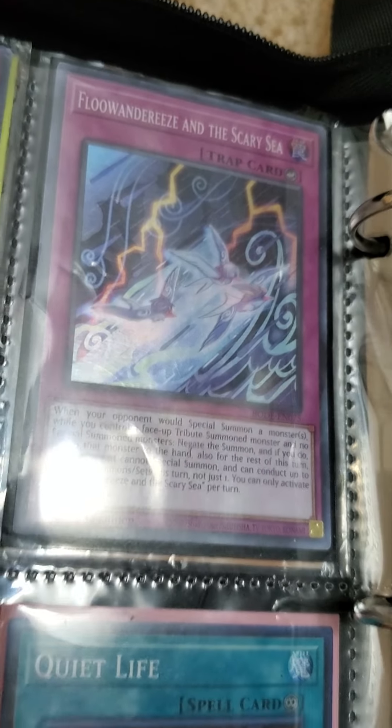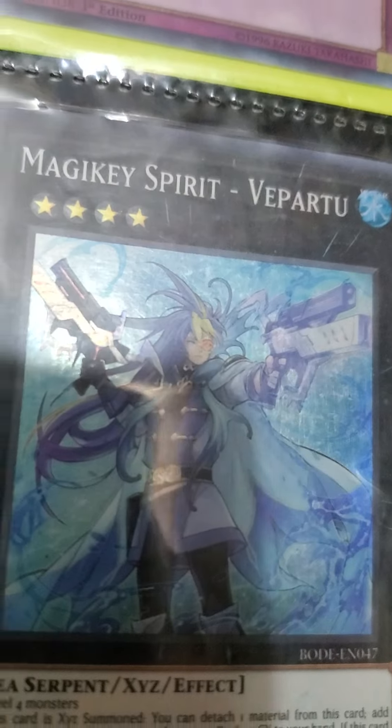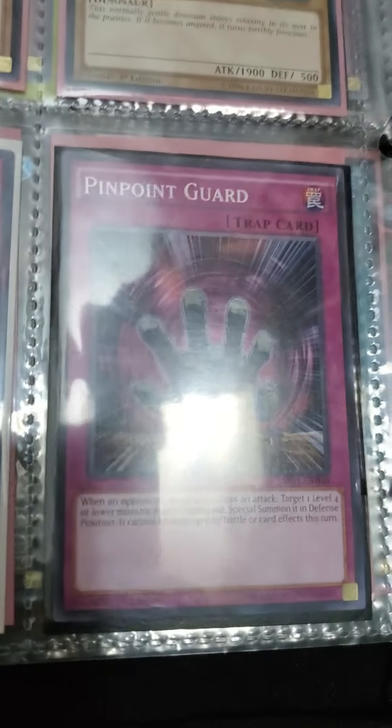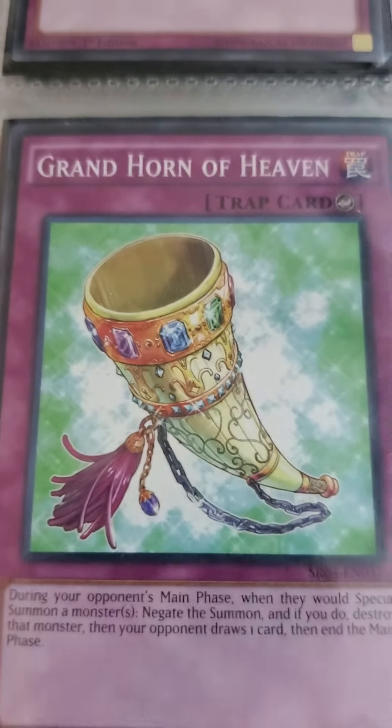Then we have Flow Freeze and the Scary Sea holo. Then we have Magikey Spirit holo. Then we have Quiet Life spell card holo, then two more of those. Then we have Penguin's Query, Saversaurus four-star, and then two more of those. Giant Starfall, Pinpoint Guard, and then one more of those.